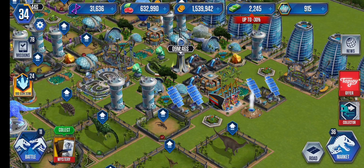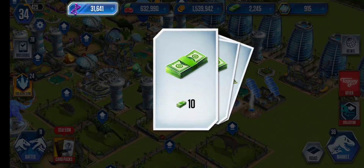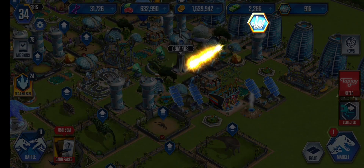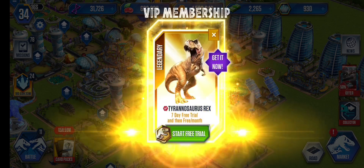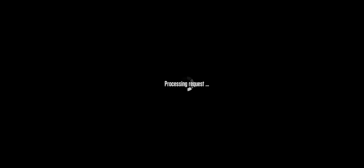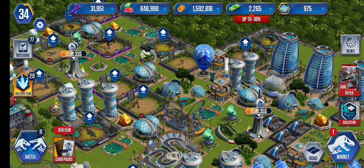All right, these little quests to do. Let's go to the next one — we got a hybrid. I don't know how to pass it — treat four dinosaurs.